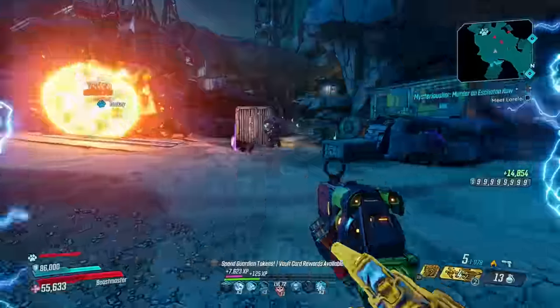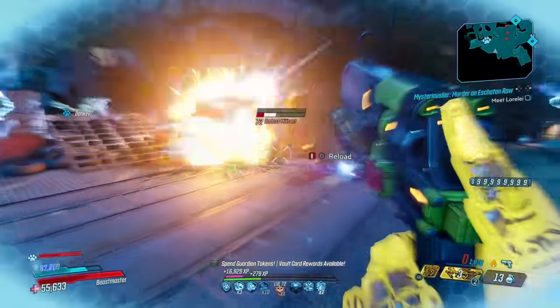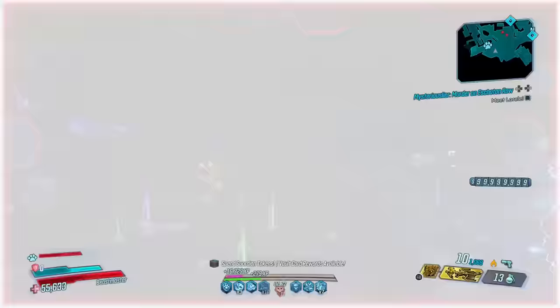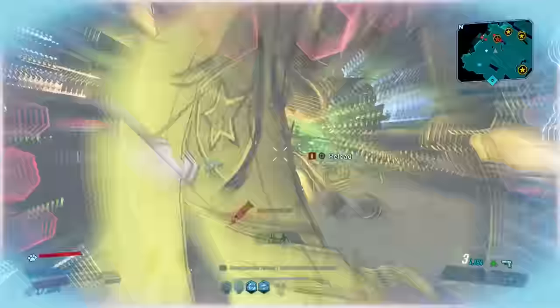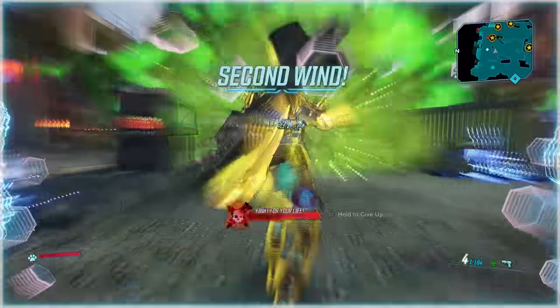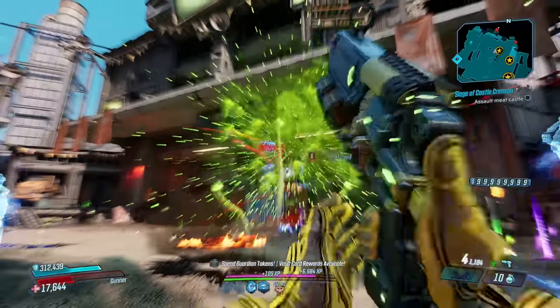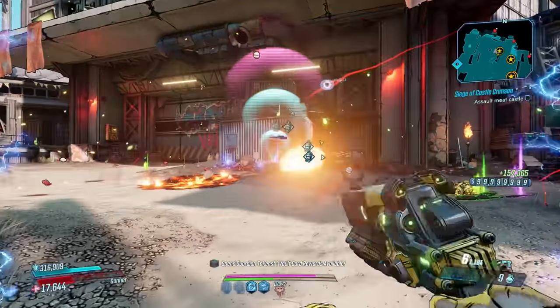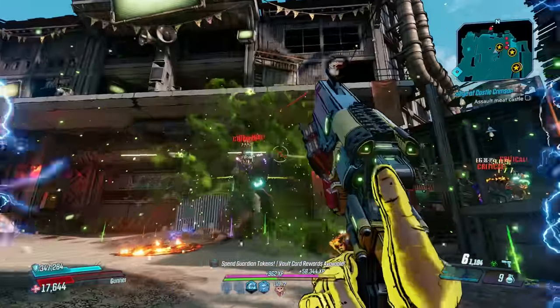Criticals can be hard to land, but on Flak that's no problem at all. With the help of Megavore, you can get this gun doing some serious work. On Moze, those explosions are catastrophic, where Torgue Cross-Promotion has a chance to proc and grow three times larger. When that happens you'll probably be on your knees, but so will everyone else on screen.